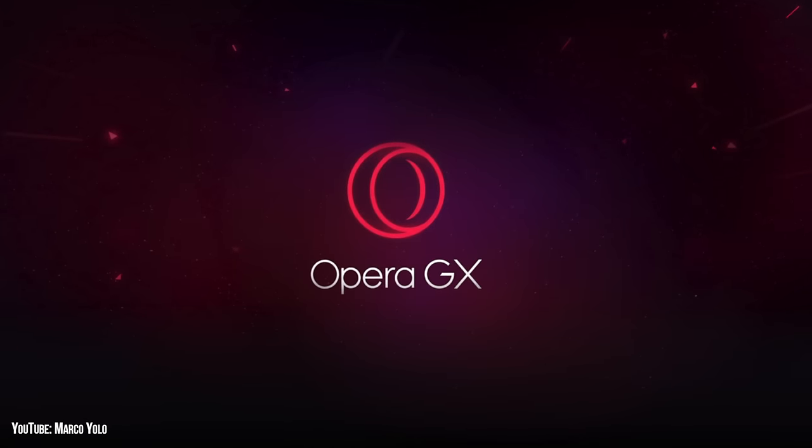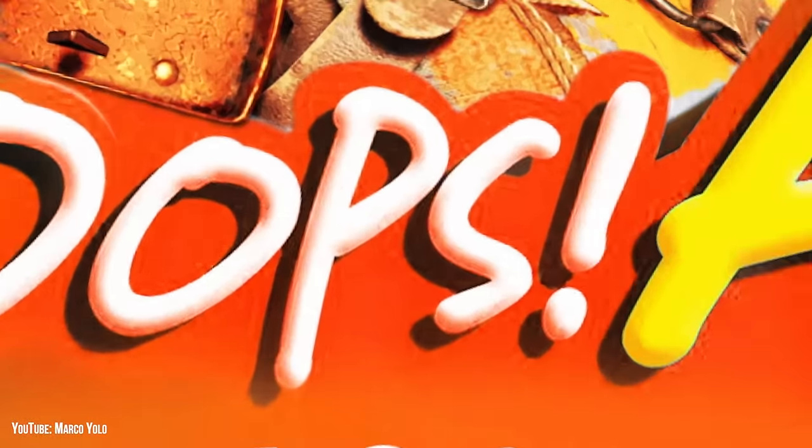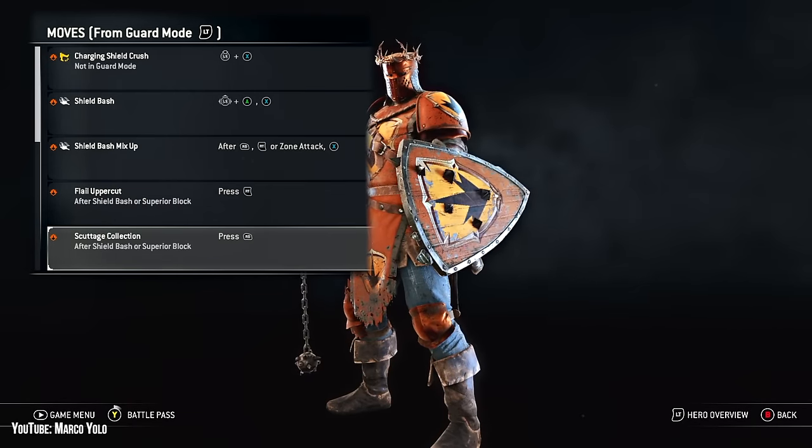You can download Opera GX for free by clicking the link in my pinned comment or in the description. Thank you to Opera GX for supporting the channel. When updating Conqueror, the devs really said, oops, all unblockables, because now a majority of their moveset is orange.